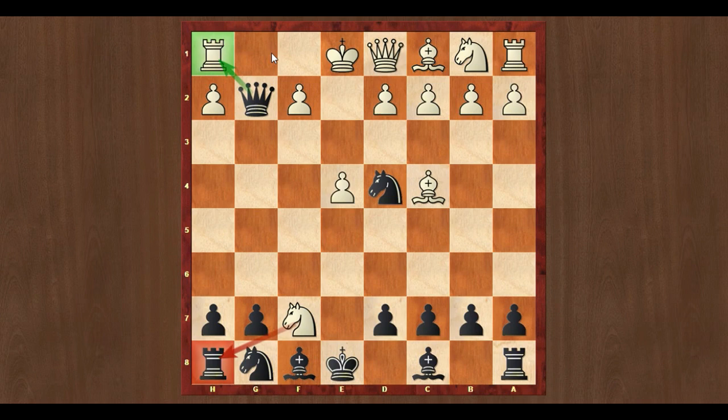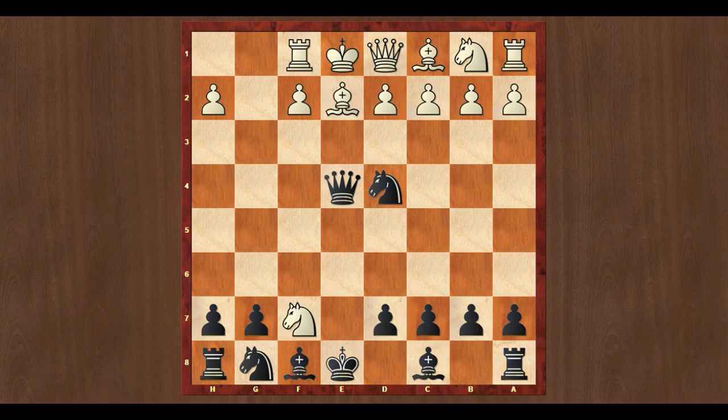Let's see one more line. What if White tries to save his rook with rook to f1? In this position there is a very beautiful checkmate. Queen to e4 check, and after bishop to e2, the move is knight to f3 checkmate — the suffocation mate. This is a beautiful position.